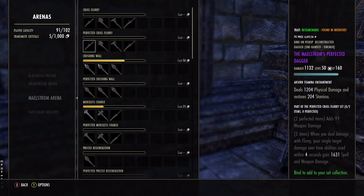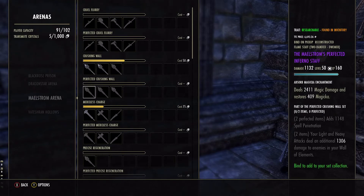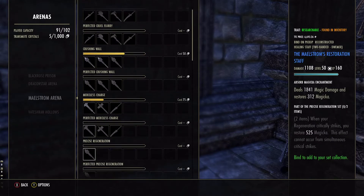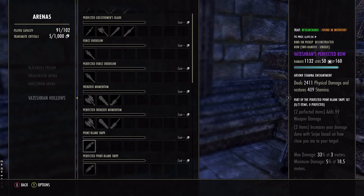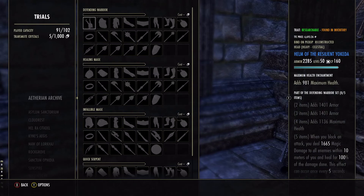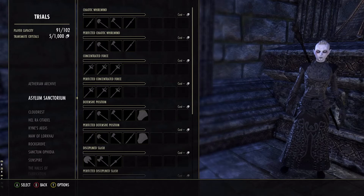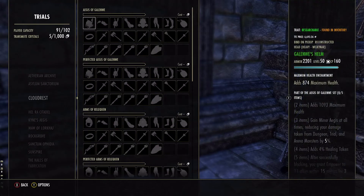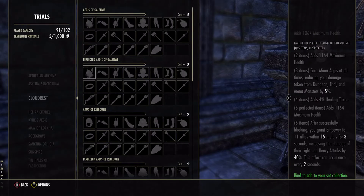Maelstrom Arena and Vateshran Hollows also drop a two-piece weapon set. These sets behave like monster sets — having two pieces equipped unlocks a unique buff accessible only through these items. In order to wield arena weapons, I would forego a monster set. I have absolutely no experience with Trials, but from studying the sets, I would advise you to go get them, especially if you plan on doing PvP. Trial sets offer bigger and better buffs than regular sets, which befits the challenge.